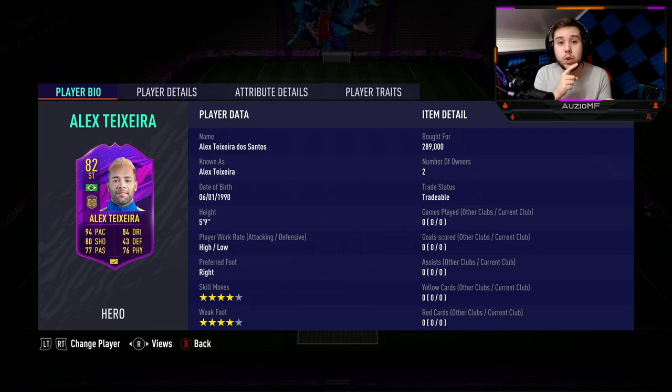This card has got more pace but less shooting, which means I have used a completely different chem style for this card compared to the one I used for the Rule Breakers. 90 pace, 80 dribbling, 80 shooting, 76 physical with 77 passing. He is 5-foot-9, he has high-low work rates, 4-star skill moves, and 4-star weak foot.